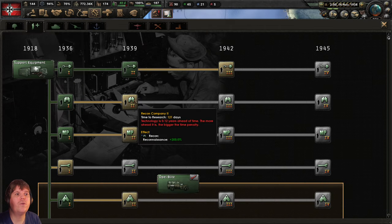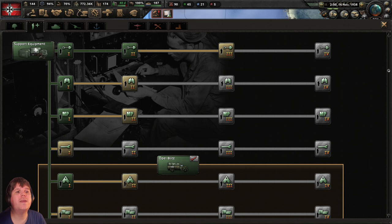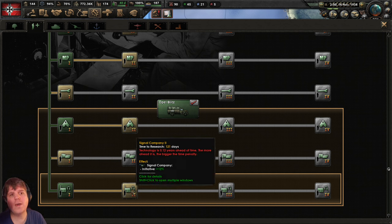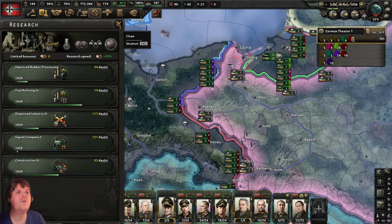Let's hit escape and look at research. Support companies: we've got engineers already. Let's go ahead and get recon companies — we've researched hospitals but not yet made use of them. Also let's go for signal company level two.